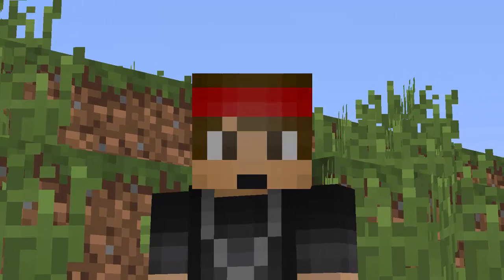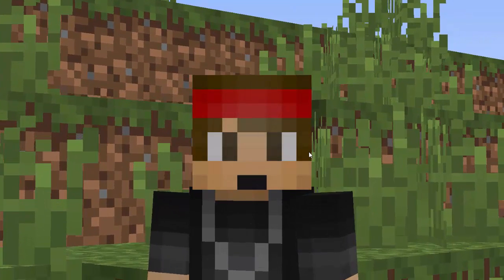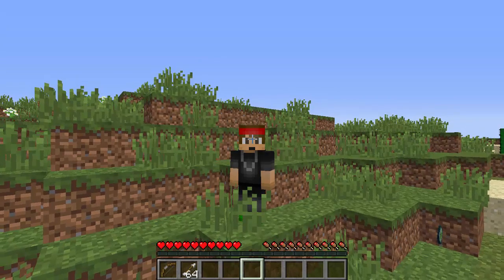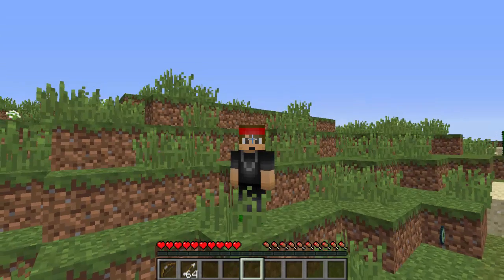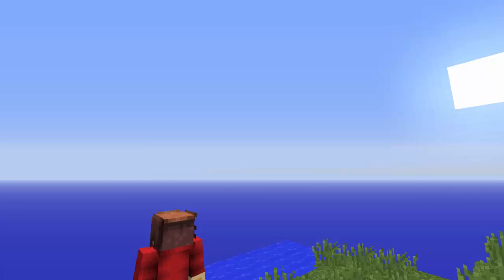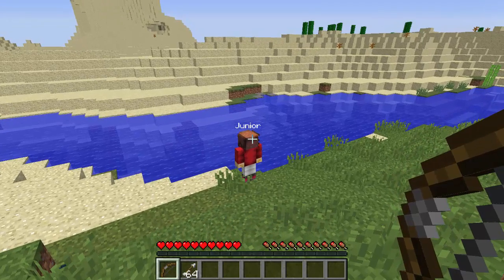Today I'm going to be doing a tutorial on the plugin called 'Get Health of Victim on Shoot.' It's a really long name but it does what it says — you get the player's health as soon as you shoot or hit them. I see this on a lot of other big servers and it's a really good PvP plugin. It will display how much health the player has left.